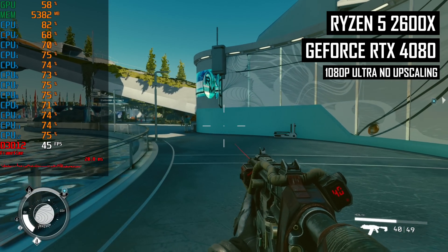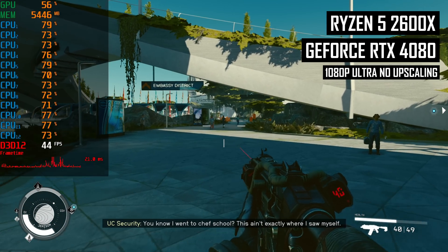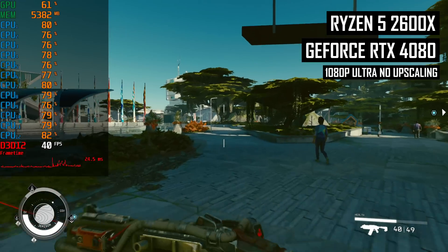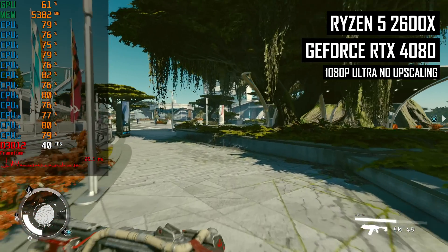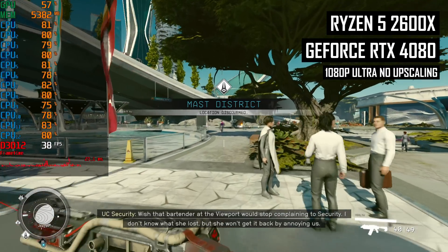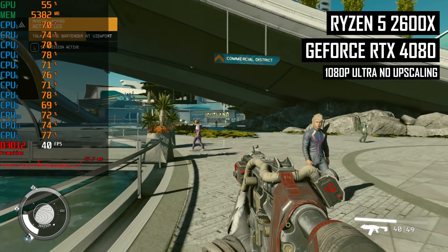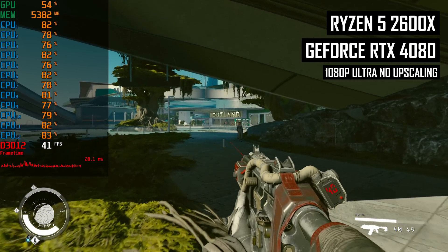The good news is that despite being the min-spec CPU, the 2600X doesn't average 30 FPS, which would be a bit of a disaster as a 30 FPS average typically means drops below 30 FPS on a consistent basis. You never really know what a game developer means when they say min-spec CPU — it can often mean averaging 30 FPS. In the most demanding areas, we did see performance dip to around 30 FPS or slightly below at times, but typically you'd see performance above that. The 2600X is therefore borderline playable for gamers satisfied with around 40 FPS, and 40 FPS is quite a bit better than 30 FPS in terms of responsiveness and smoothness.